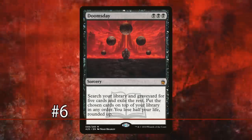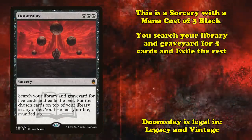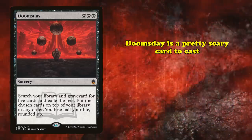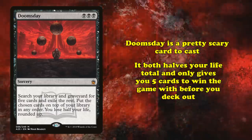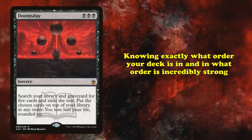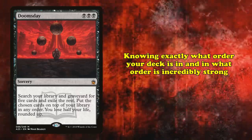At number 6, we have Doomsday. This is a sorcery with a mana cost of 3 black, with the effect where you search your deck and graveyard for 5 cards, exile the rest, put them on the top of your library in any order, and then lose half of your life. Doomsday is a pretty scary card to cast — not only does it halve your life total, it also gives you only 5 cards to try and win the game with before you deck yourself out. But knowing the exact 5 cards in your deck and knowing exactly what order they're in is really strong.